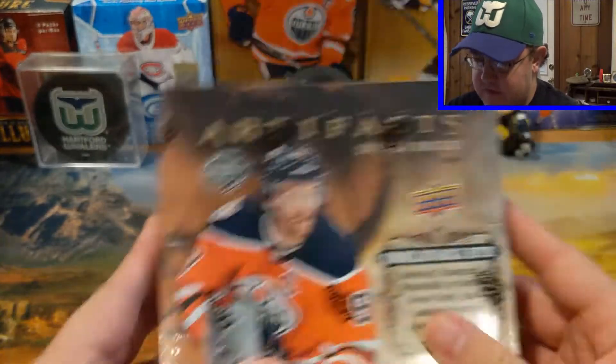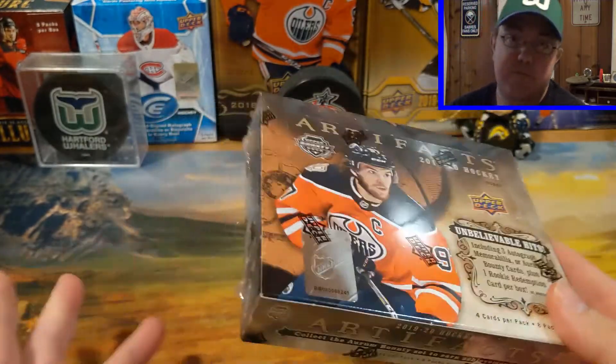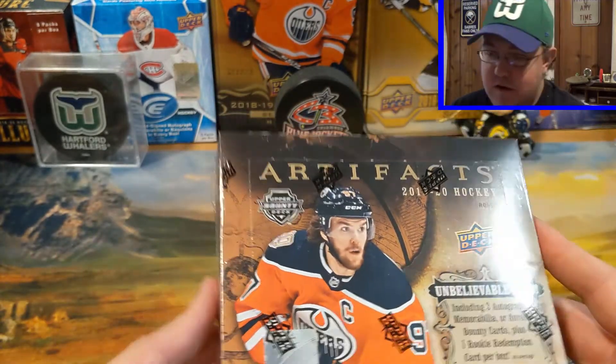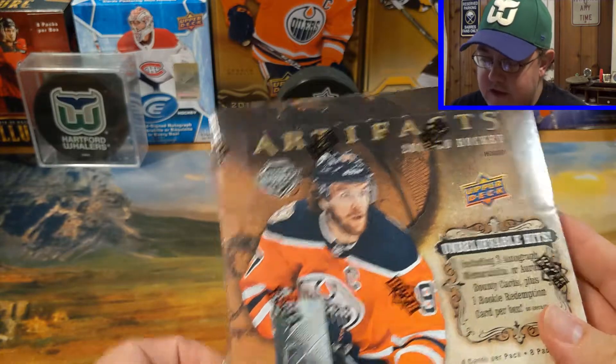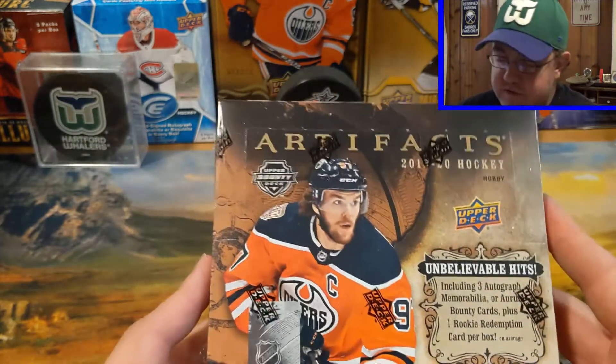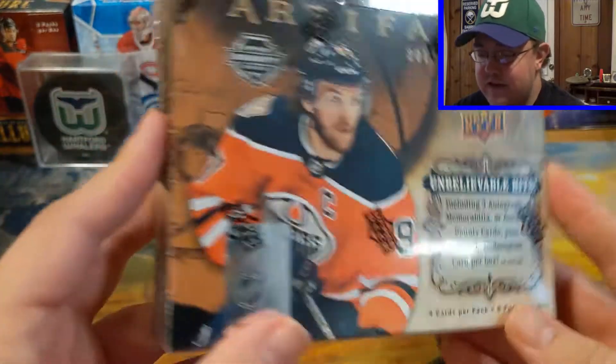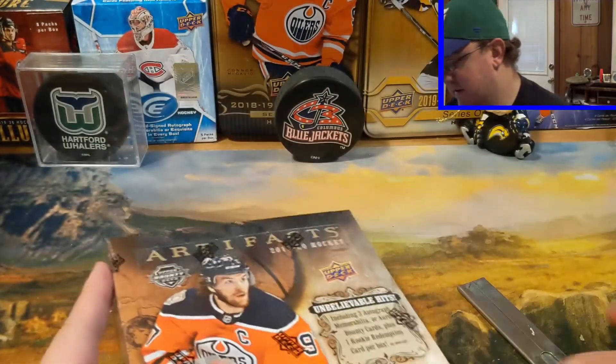So yeah, 1920 — obviously looking for the big ones. We're looking for Rookie of the Year Cale Makar, runner-up Quinn Hughes, Victor Olsson for a personal, and a bunch of others. So let's go ahead and take a look and see what we get here in 1920 Artifacts, second box.